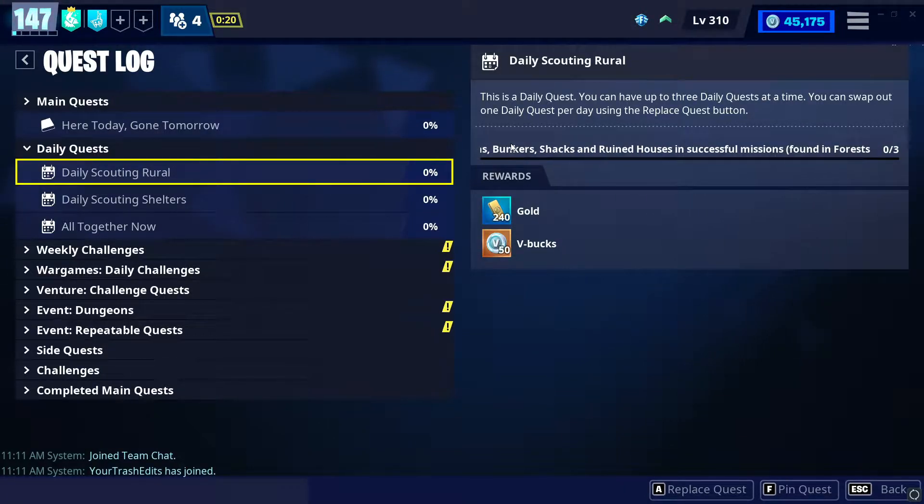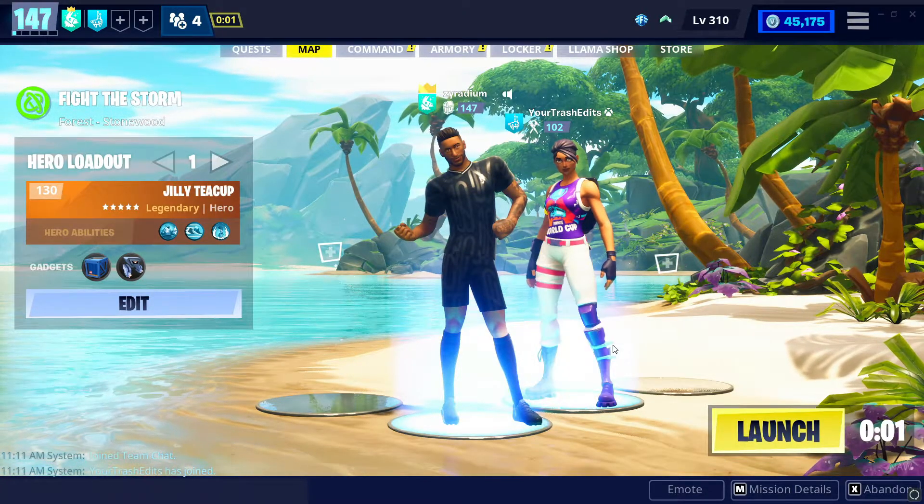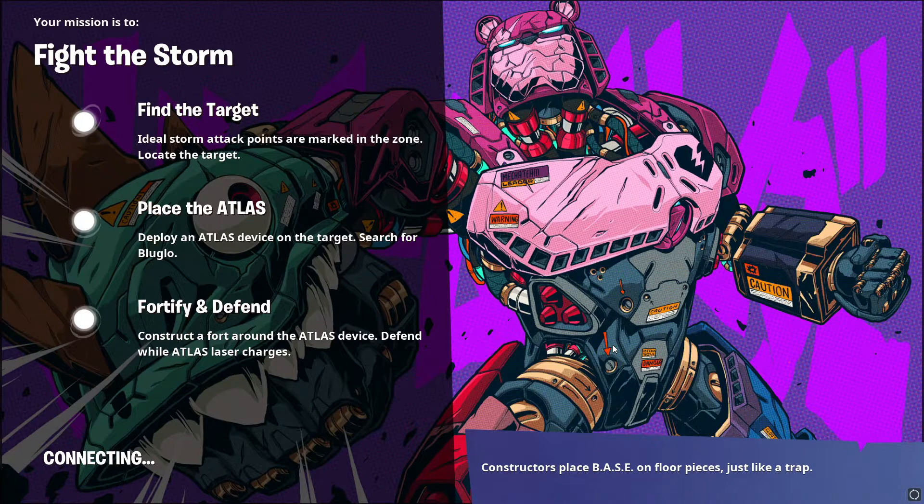Give me a minute until we're able to read the whole thing, because it's a long one to read. Discover all locations — bunkers, shacks, and ruined houses in successful missions. Found in forests and grasslands. Right now we are going to load into a level 1 forest zone in Stonewood.